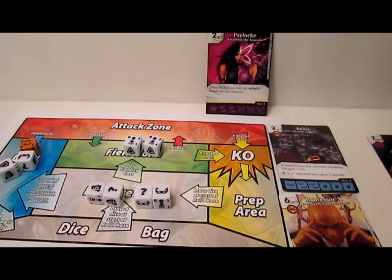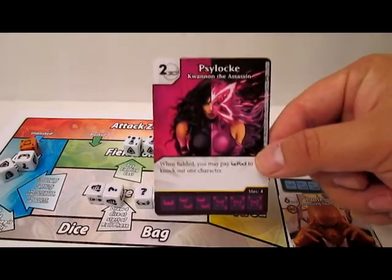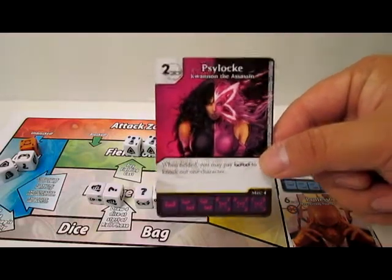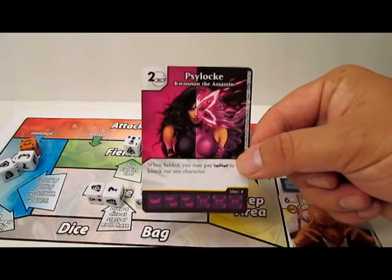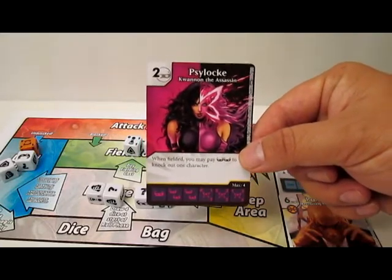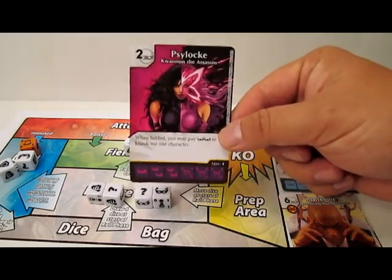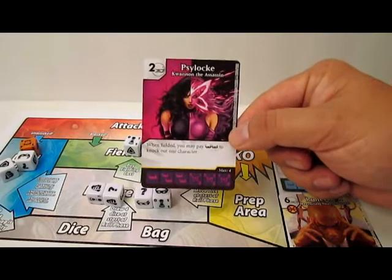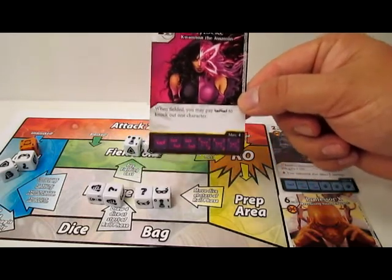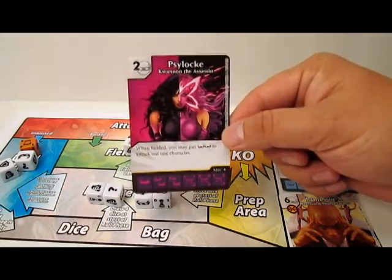How you doing, everybody? This is Alakai. We're back talking about one of the cards we pulled today — Psylocke, Kwannon the Assassin. I was very excited to get this. She is an Assassin. Characters with the Assassin subtype are able to take out your opponent's characters — they can kill and snipe. Psylocke is awesome because she's really low cost: two and a mask. Her ability is: when fielded, you may pay mask mask to knock out one character. She's got a max four with mostly zero, zero, one fielding cost in that order.